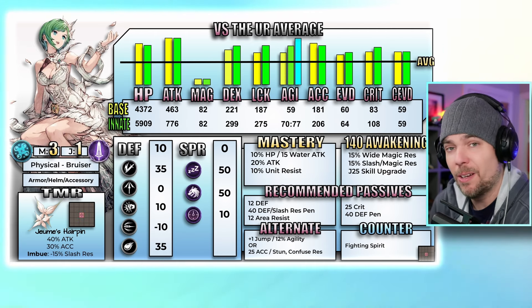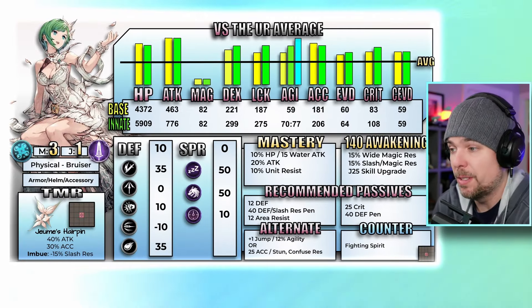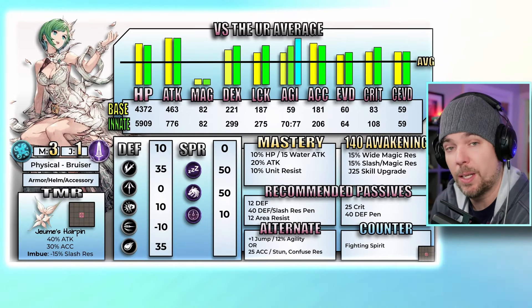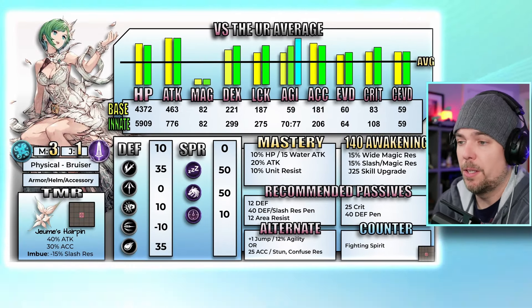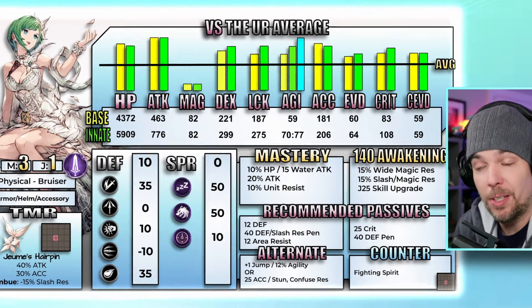Moving into Jeume's stats — this is where things really start to go crazy. This stat line is off the charts. She is going to be top of the game in both base and innate attack and it's really not all that close. The closest unit to her is the recent Lucio, and even he was distancing himself from the pack by a small margin. She's also right in the mix of top 10 when it comes to HP, sitting among most of the frontline tanks in the game.